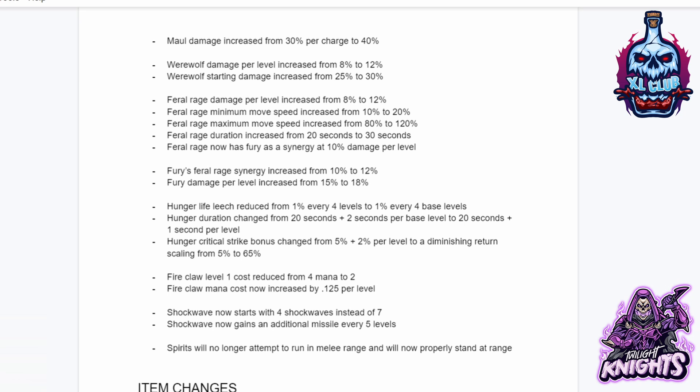Feral Rage maximum move speed increased from 80% to 120%. Rabies duration increased from 20 seconds to 30. Rabies now has Fury as a synergy at 10% damage per level. Fury damage per level increased from 15% to 18%. Hunger life leech reduced from 1% every 4 levels to 1% every 4 base levels. Hunger duration changed to 20 seconds plus 1 second per base level. Hunger critical strike bonus changed to diminishing return scaling from 5% to 65%. Fire Claw level 1 cost reduced from 4 mana to 2 and mana cost now increases by 1.25% per level. Shockwave now starts with 4 shockwaves instead of 7, but gains an additional missile every 5 levels. Spirits will no longer attempt to run into melee range and will now properly stand by the character.